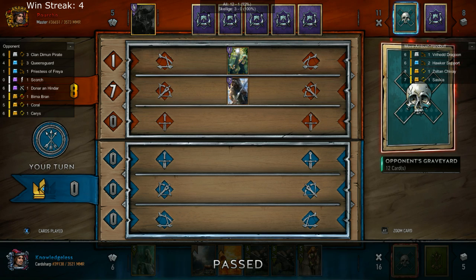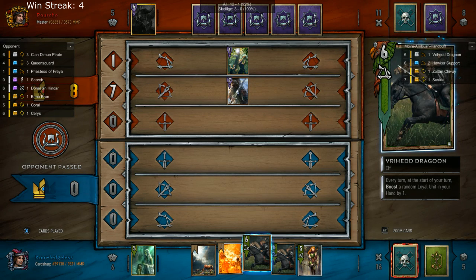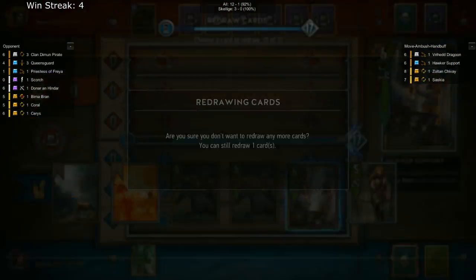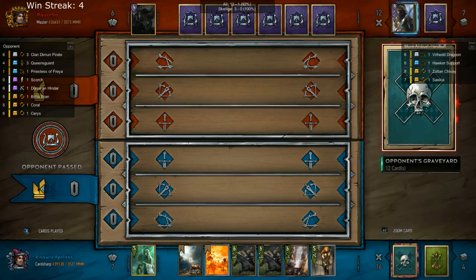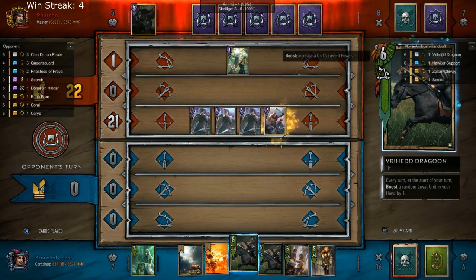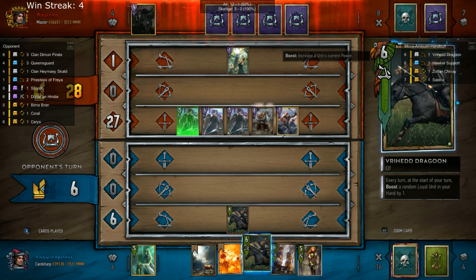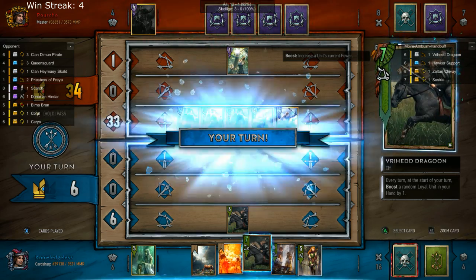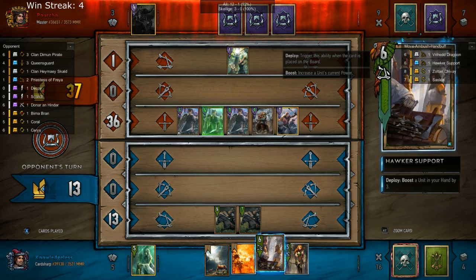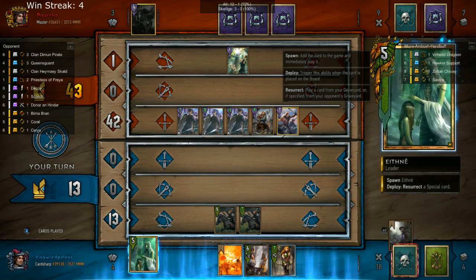They've already played two of their golds and I know one of them is a Queen Ceres. I already have a Last Rite if I want to play that, and I have a very powerful Bran if I want to play her — the archer that does damage based on her strength. My opponent has already gotten a lot of points onto the board. He used Decoy, which I'm actually preferring over him reviving more things onto the board.